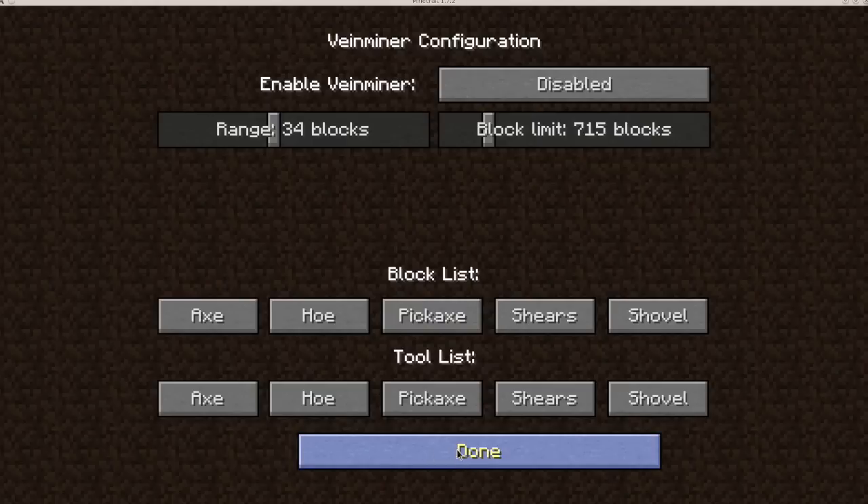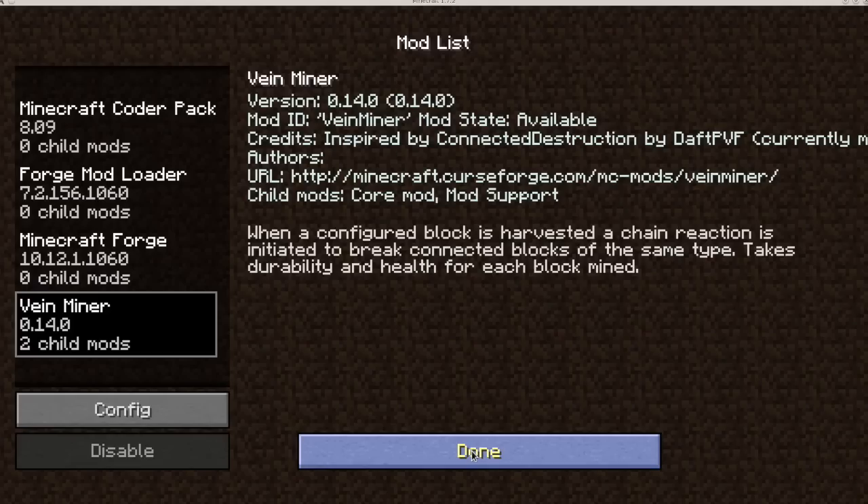That's pretty much it — that's Veinminer. Currently there's version 0.14, which is for 1.7.2, and you can get it on CurseForge.